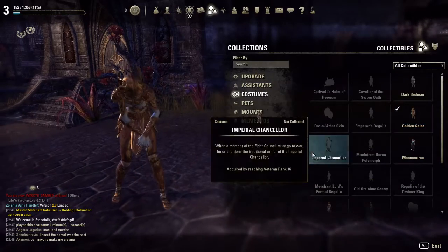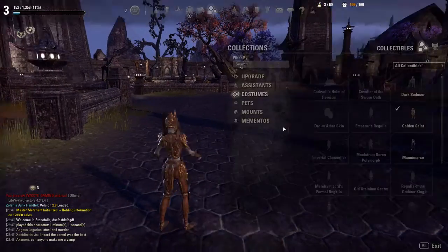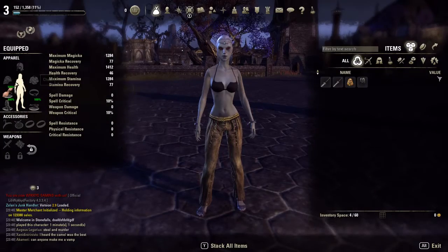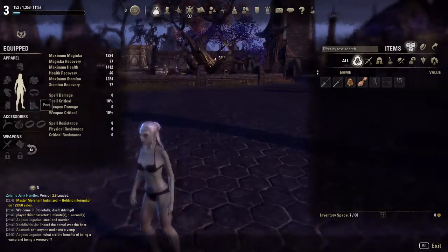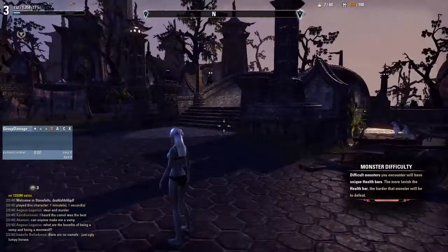Let's check it out - a few more things first. Very good. And that's how you create an attractive ESO character. Bam! Yeah, see - that's how you do it. Thanks for watching.